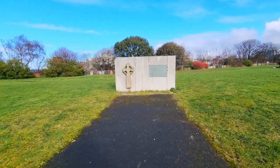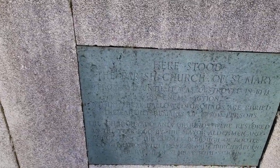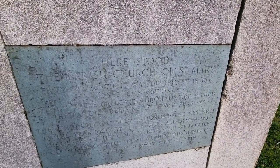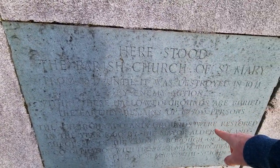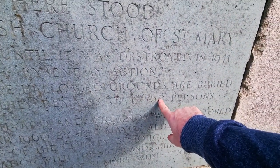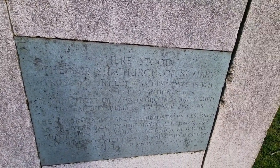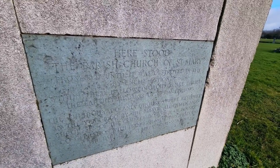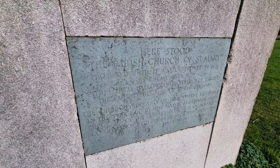So we're going to start off with this wall. What it says on the wall is: here stood the parish church of St Mary from 1827 until it was bombed or destroyed in 1941 by enemy action. It also says: within these hallowed grounds are buried the earthly remains of 760 persons. I'm told from what I've read online that the whole graveyard was dug up and all the bodies were put in a mass grave in Bootle Cemetery — maybe someone can jump in the comments and tell me more. The churchyard and grounds were restored in the year 1960.